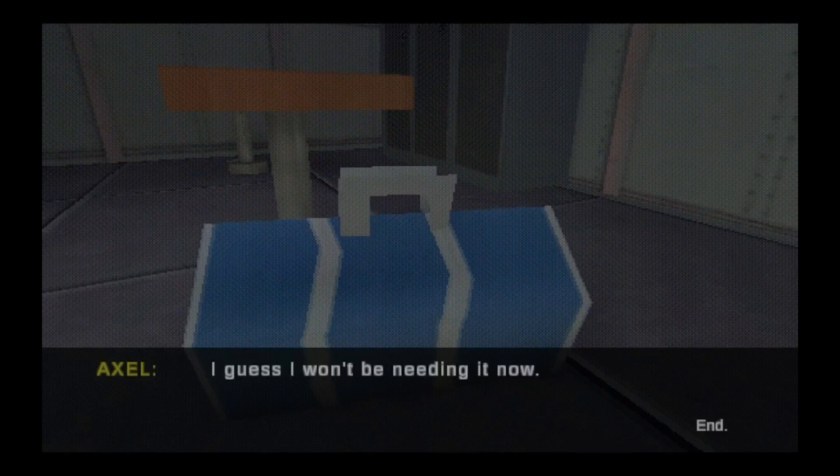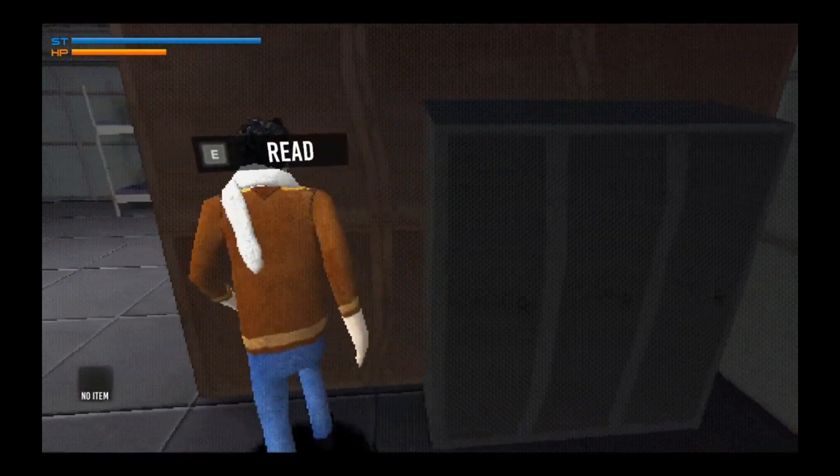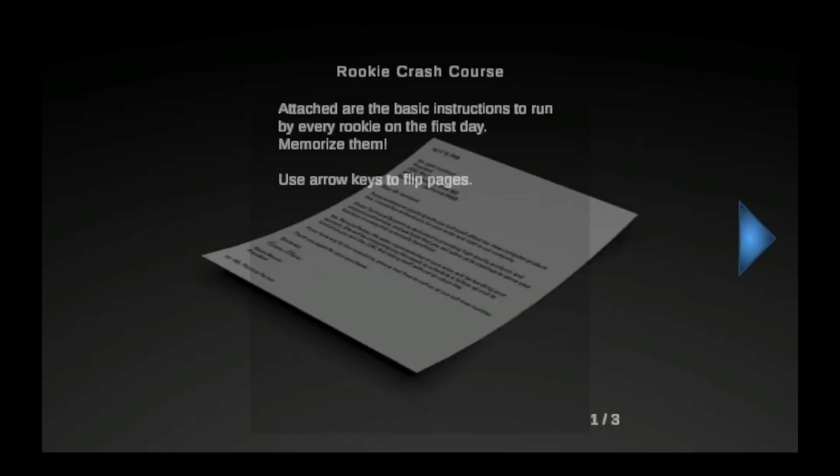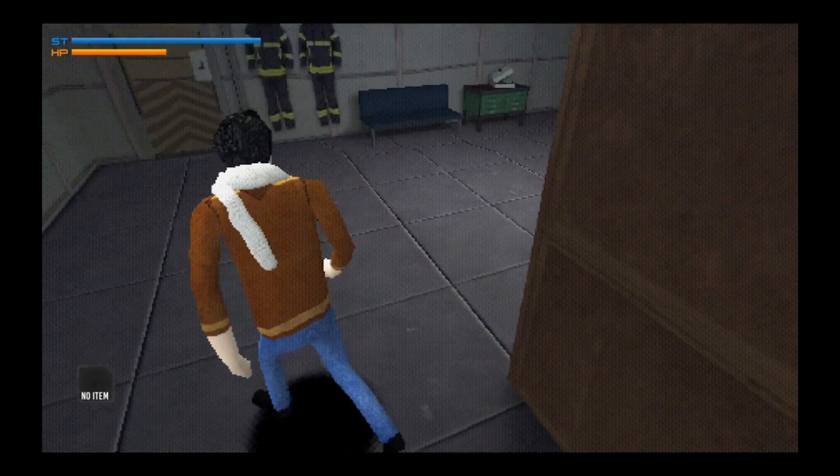It's my old duffel bag — tag says Axle Bowers. I guess I won't be needing it now. There's a note there — couldn't see it. Feel free to read it. Oh, this is our inventory. Inventory browse Q and E, hold right mouse button, reload, G grenade. Traditional case inventory.